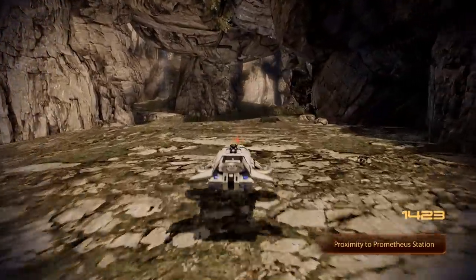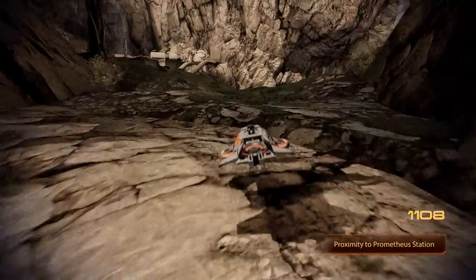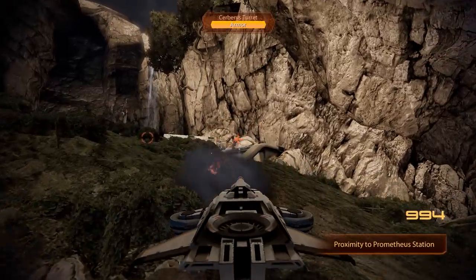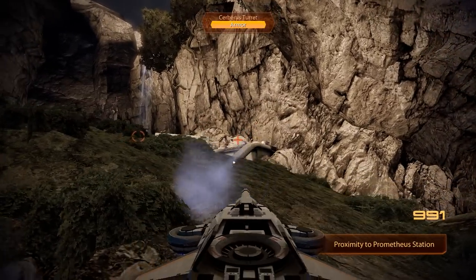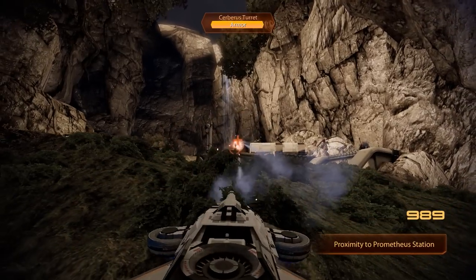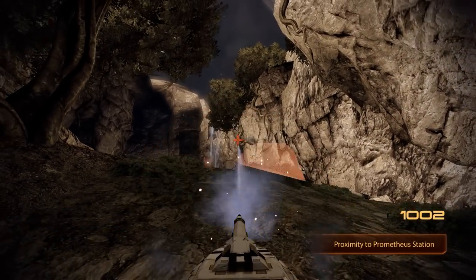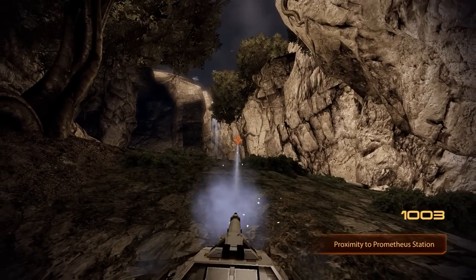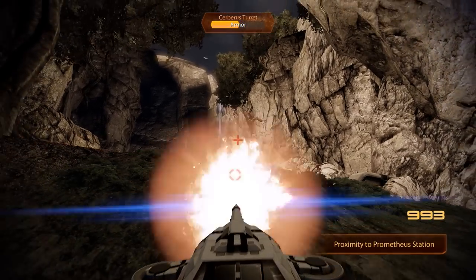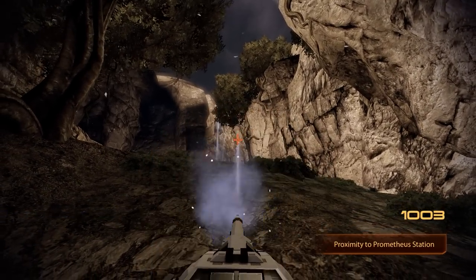Three more remain, but in today's video we will only grab two more. The next one can be found if we simply follow the path here and stick to the left. Once again we are greeted by two turrets, and once again we can use the area's elevation to our advantage — this time by staying below the turrets and using the small hill in front of us as cover. My advice would actually be to focus on the one on the left first, because once it is taken down, one of the container buildings of the small outpost can actually be used as cover against the other turret.